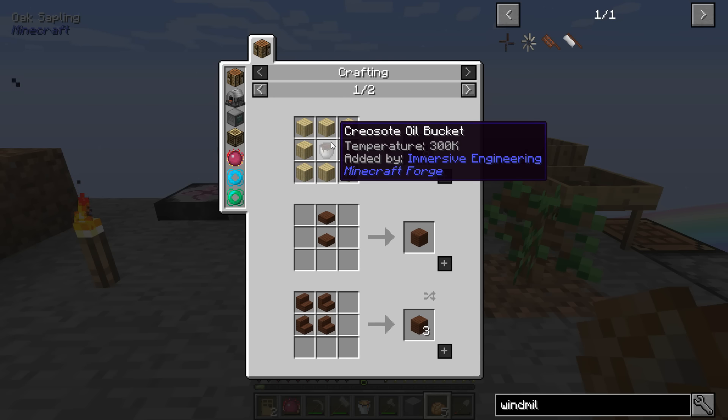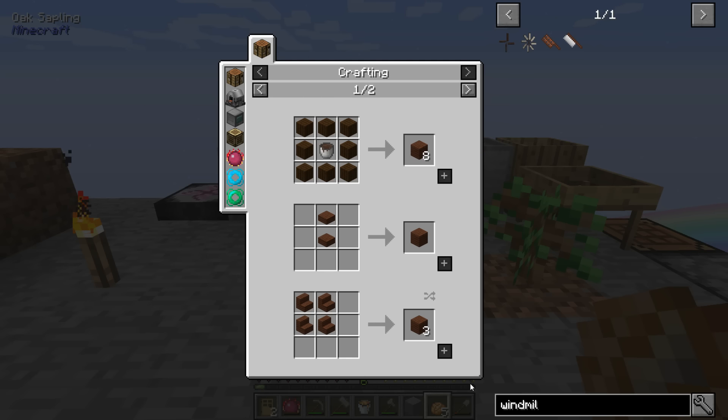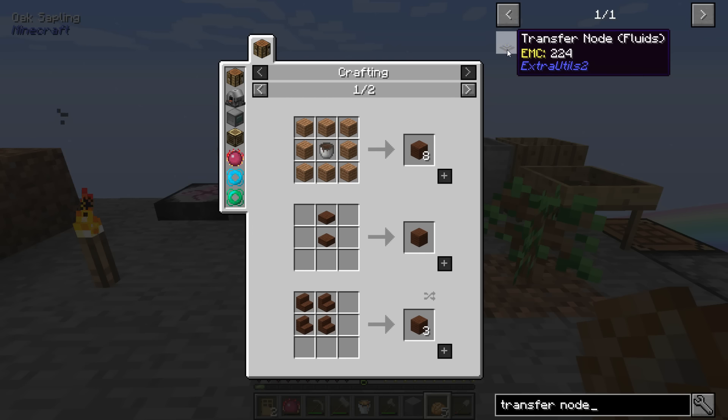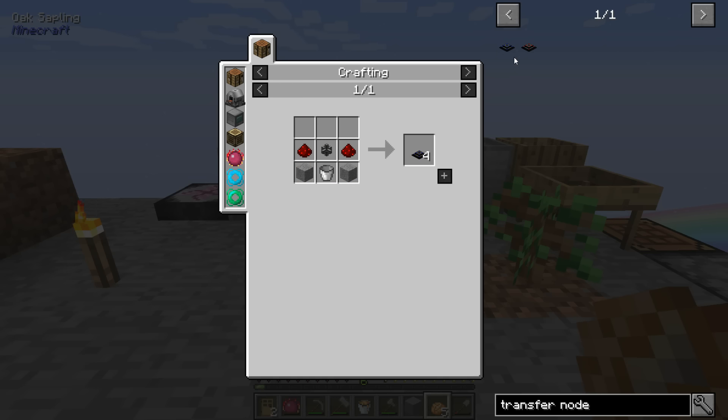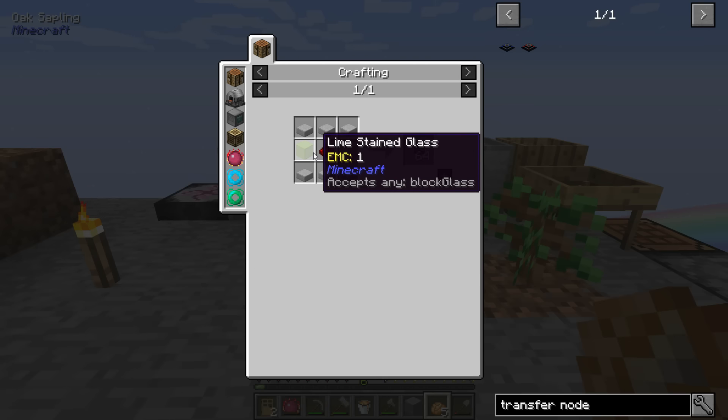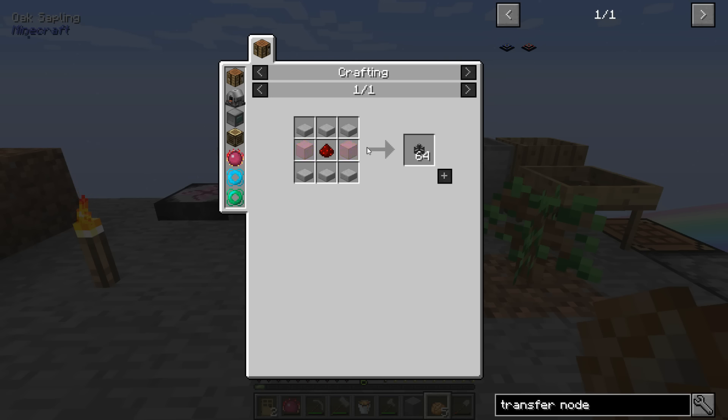Transfer nodes — if I recall, I can make a real cobblestone generator. Treated wood for Immersive Engineering creosote — get yourself a giant furnace thing. How do you make the transfer node? I need a couple redstones and some glass — I can get glass without too much of a problem. Coke oven — MC said Immersive Engineering has an engineering path with creosote oil and coke ovens.